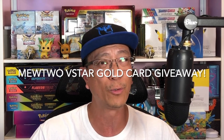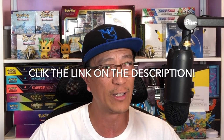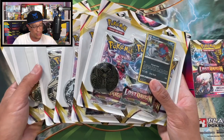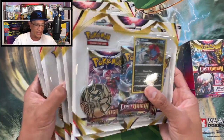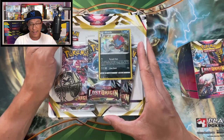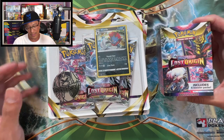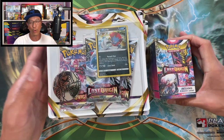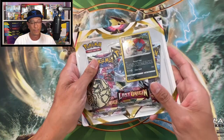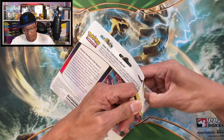Before we get started, please do not forget to join my awesome Mewtwo V-Star gold card giveaway — click the link in the description to join, guys. Here we go: I got six of these three-pack blisters of Lost Origin to open, and for good measure I also got a booster bundle to open as well.